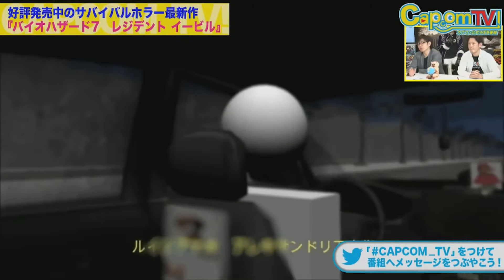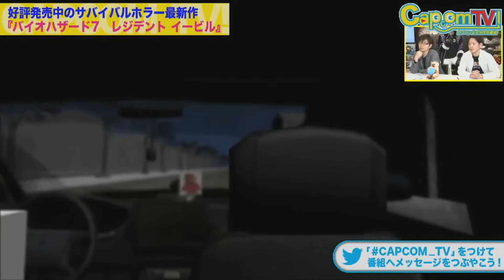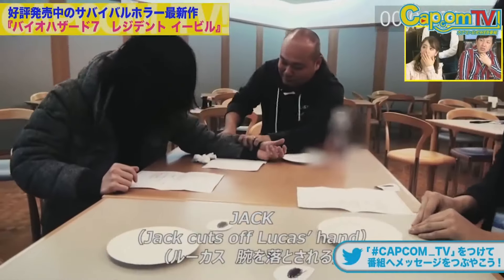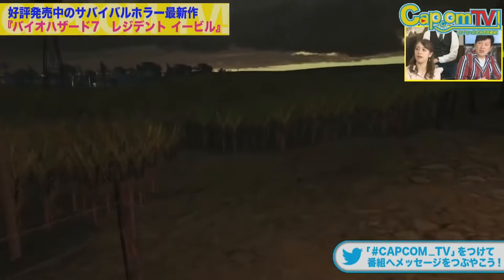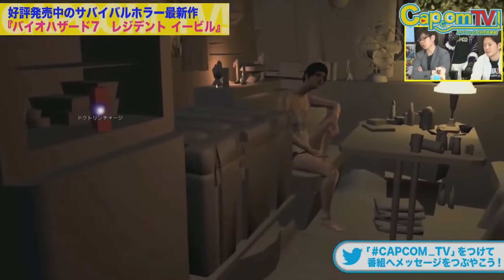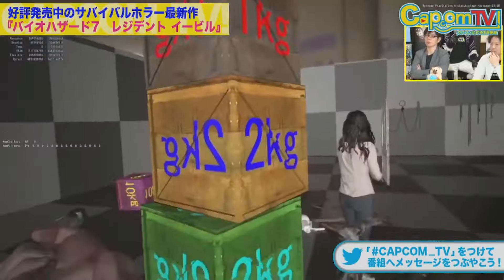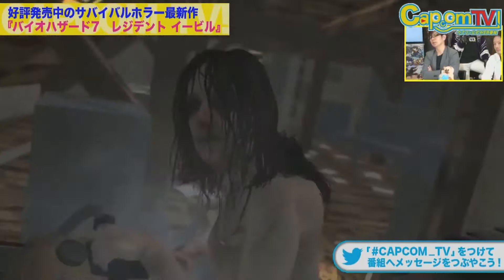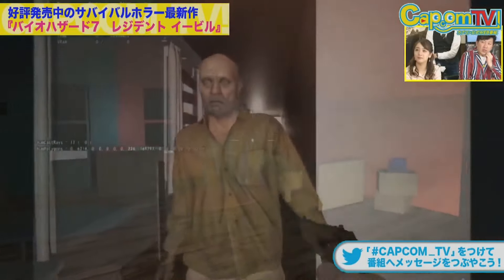Instead of driving, the main character would have been in a taxi. They also used live reference of acted-out scenes to make sure they got the details right. There also seems to have been a much bigger open area with a sort of mini corn maze that led to Zoe's trailer. Zoe looked much more thin and frail, but it could just be an early model. Here you can start to see the elements come together visually with better models, 3D scans, and the power of the RE engine. And one last thing: this game was not in any way inspired by P.T. or Silent Hills — it was actually in development long before P.T. was ever released.